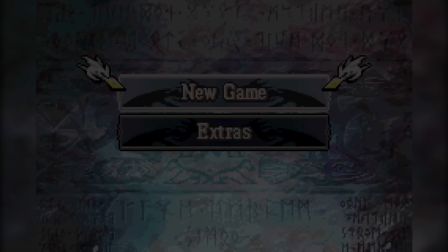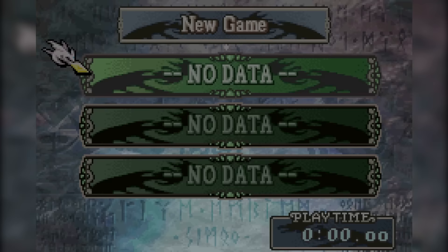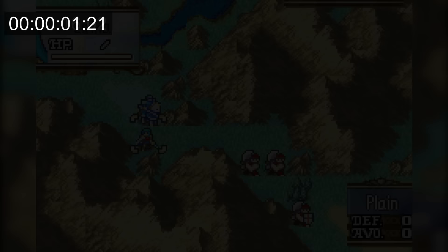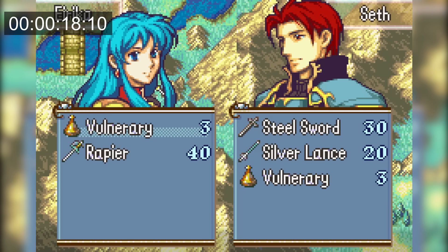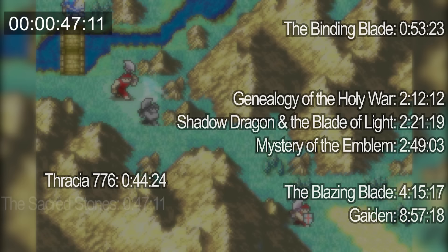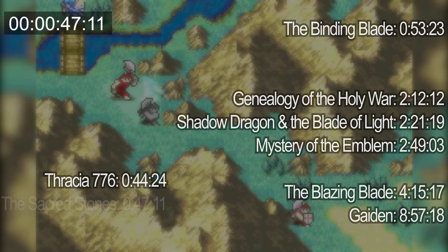FE8 has all difficulties available from the start, so I'll be choosing Difficult. I move Eirika up and trade away her rapier, then move Seth away. From here, Eirika can be attacked by both fighters and they will kill her, stopping the clock at just over 47 seconds, going right in between FE5 and FE6.